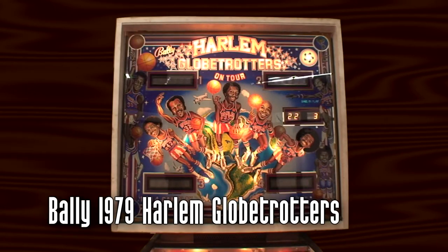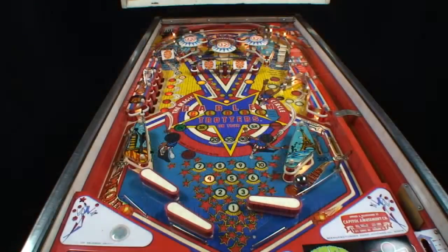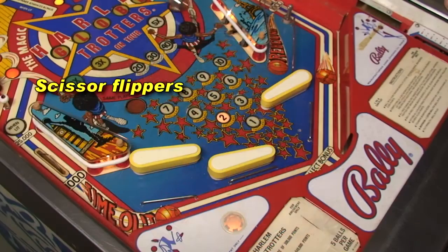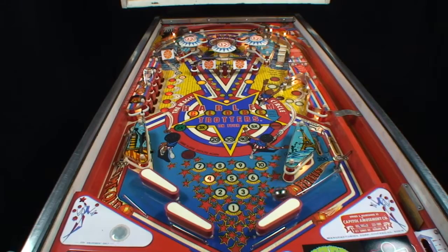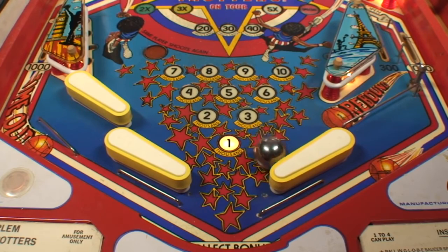This popular basketball-themed solid-state pinball machine demands finesse play due to the gap of the left scissor flippers. Tap passing is the key to shooting the bonus multiplier inline targets, so practice dribbling your tap pass to get a feel for the flippers and the game setup.